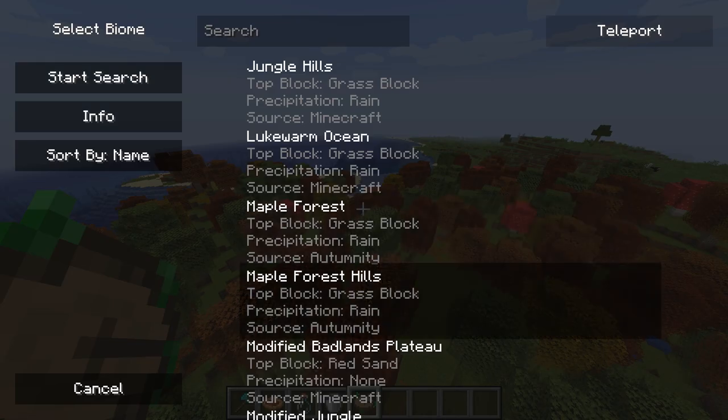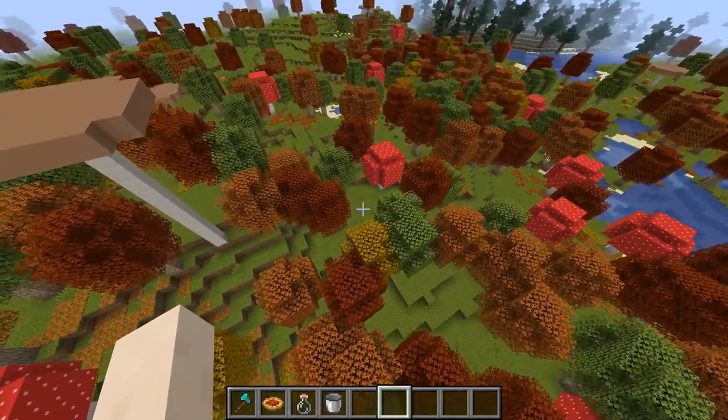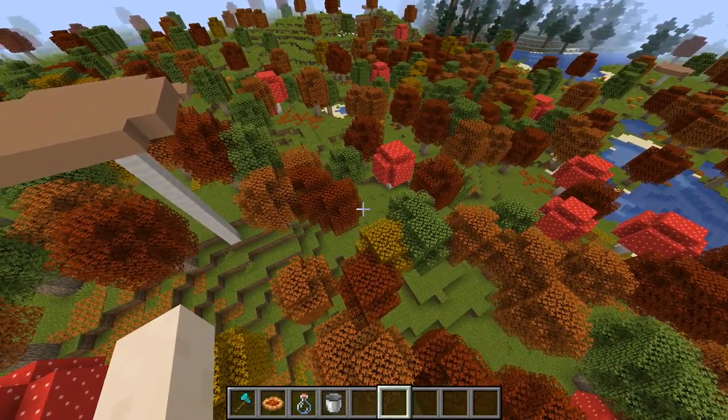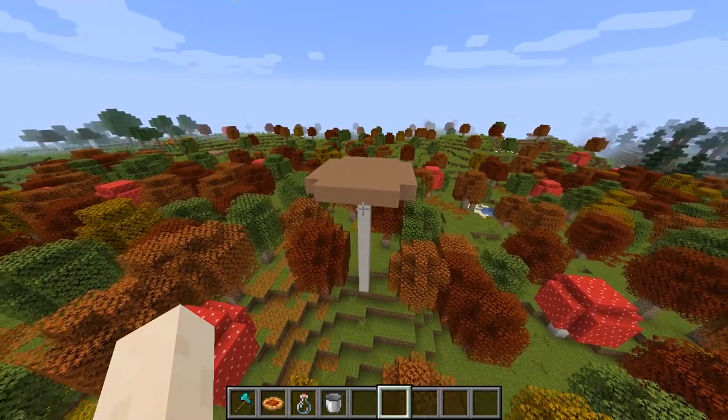Autumnity adds maple forest, maple forest hills, and pumpkin fields. Here I am in the pumpkin fields, a little bit higher up. You can see the various colored trees. This incidentally is the highest mushroom you can get — 13 blocks in height.